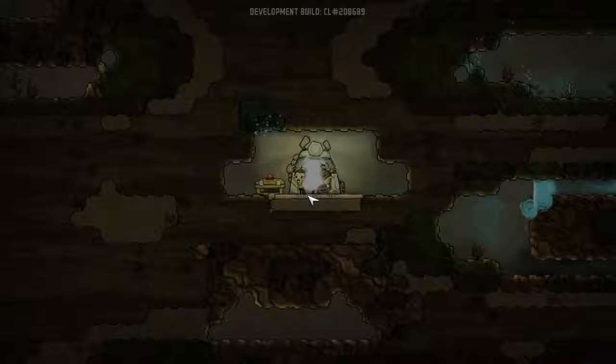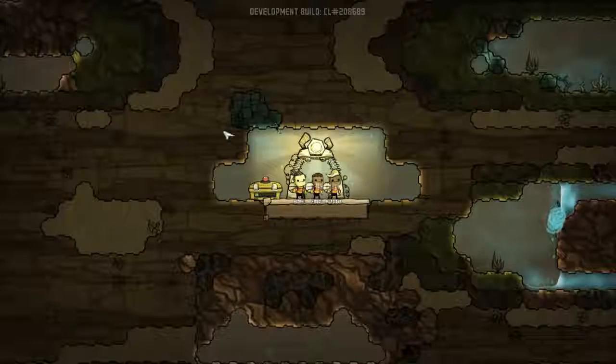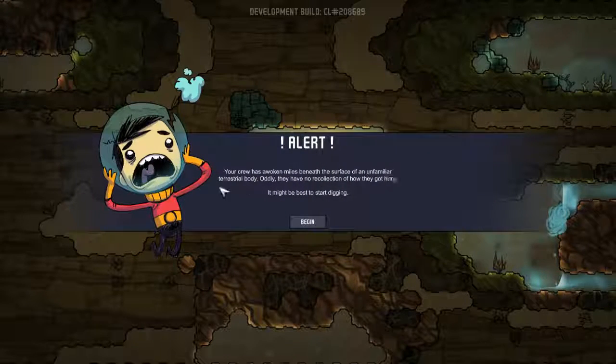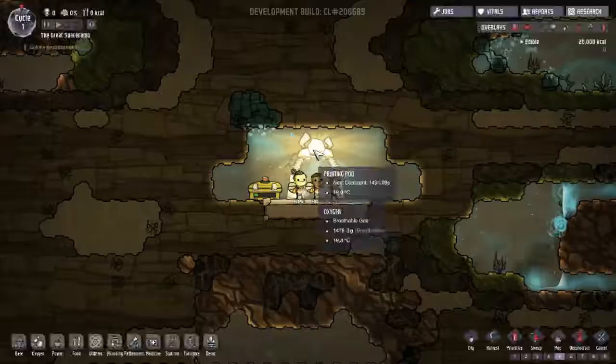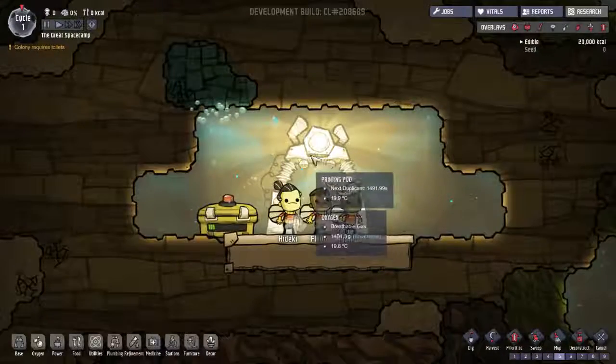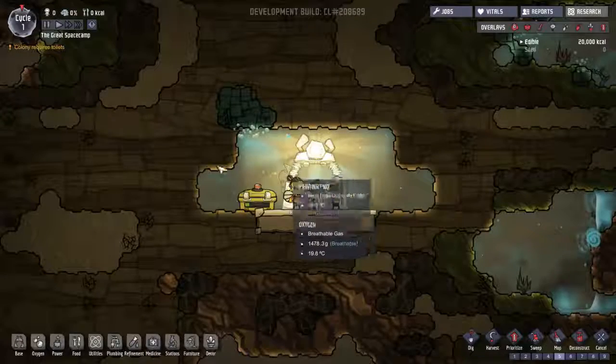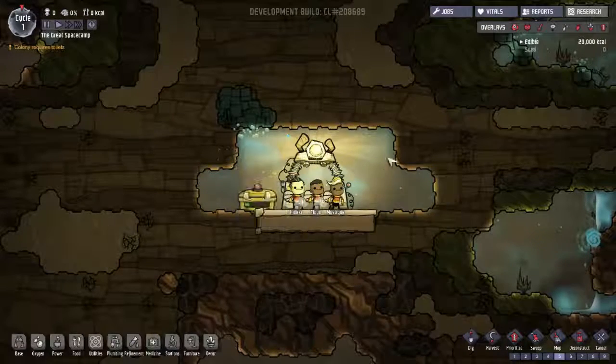Let's embark — we're embarking to the 'Great Space Camp.' I'm okay with the generated name. The alert reads: 'Crew has awoken miles beneath the surface of an unfamiliar terrestrial body. Although they have no recollection of how they got here, it's best to start digging.' We have this printing pod that prints colonists for us at regular intervals.